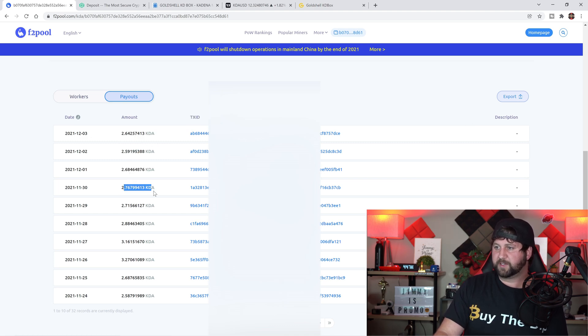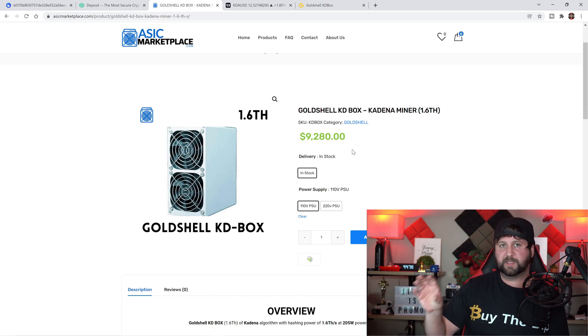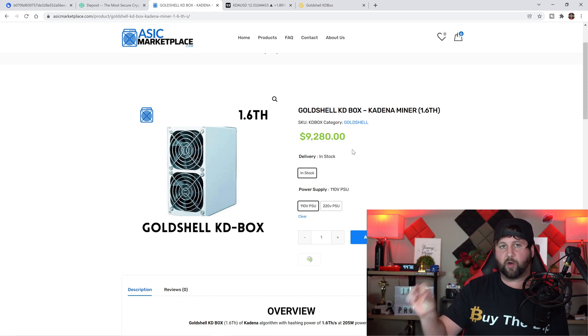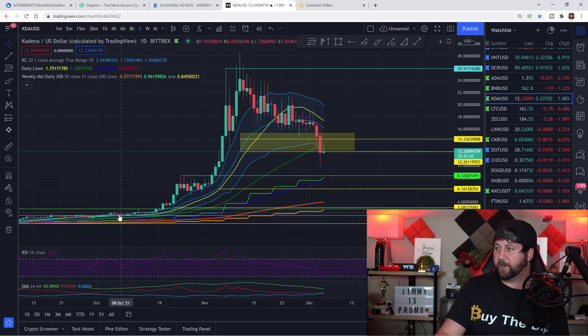The pricing for miners is set by looking at the current market price of the coin, how much you can mine per day, and then pricing it so that ROI takes 10 to 12 months. Every miner you purchase is priced to achieve ROI in that window. If you purchased the KD Box before Kadena exploded — when it was around $1,300 — your ROI has already been passed, because Kadena went from 80 cents to $28.